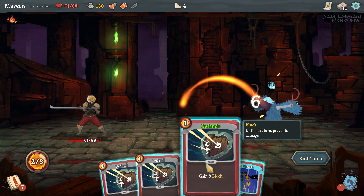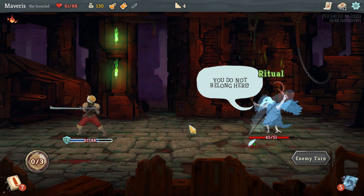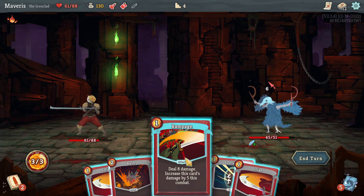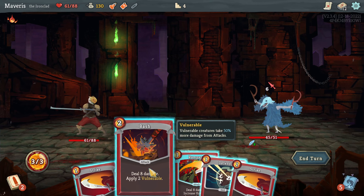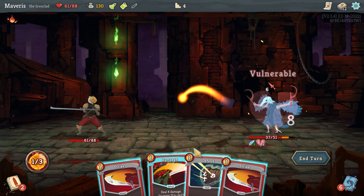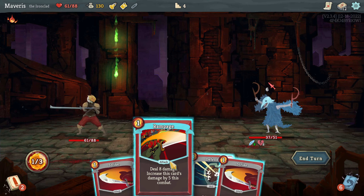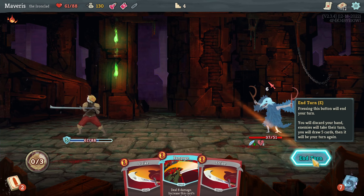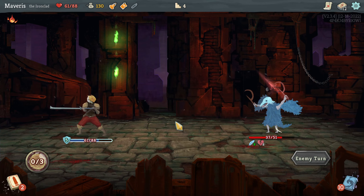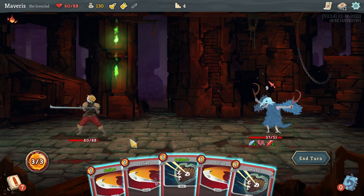The enemy doesn't intend to attack, so we can go bash and then rampage, just take the 6 damage. Or I can defend here and just take 1 damage. I don't know that this combat's going to be long enough — rampage may come around again. Would I rather have plus 5 damage later or plus 5 health now? I think I would rather have plus 5 health now.